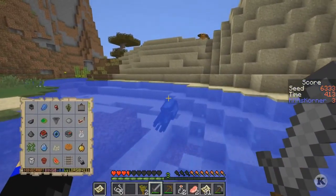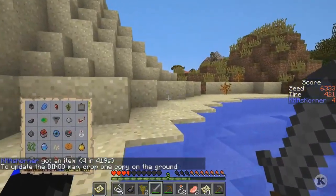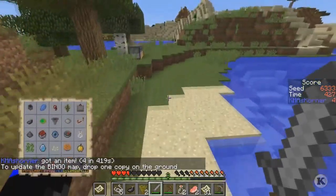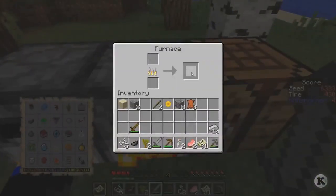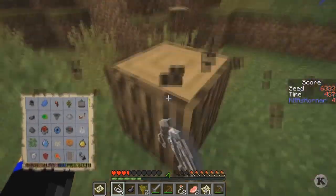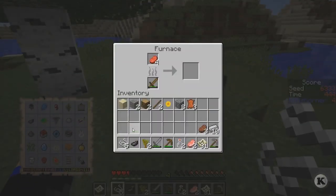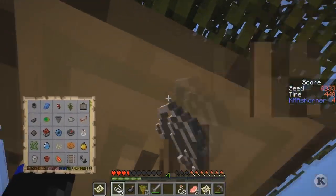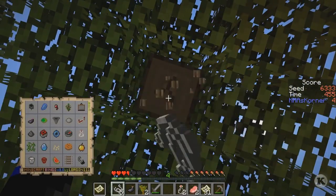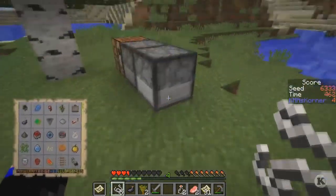We need squid ink sacks. Let's go get an ink sack. I don't have water breathing potions that I'm so used to having. We got four. The last time I played this it was horrible - I only got five in total and I'm almost done at that level. We need to cut down some more trees because I'm going to need more wood. I thought I heard a creeper but it was just me stepping on glass.